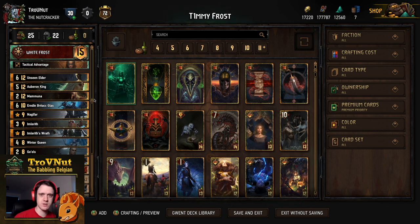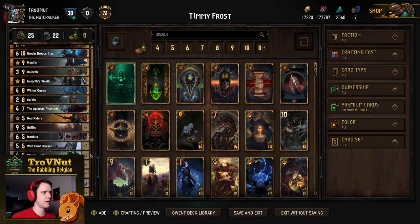We'll be going through each and every single card one by one as usual. You can find the entire decklist through the link in the description to the PlayGwent website where you can import this deck to your own game and try it out. I'm going to explain how you properly play this deck and what your game plan should be, especially in the example matches afterwards. So without further ado, let's check out these lovely cards.